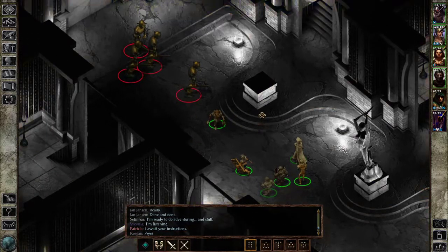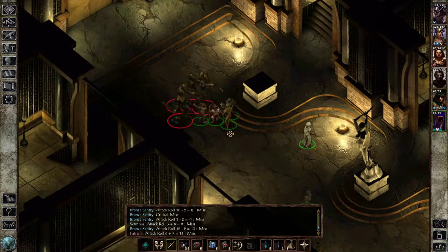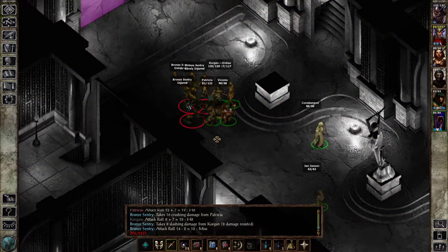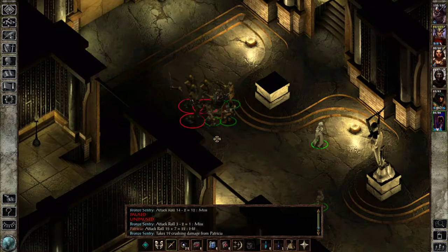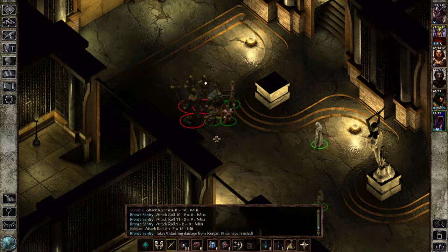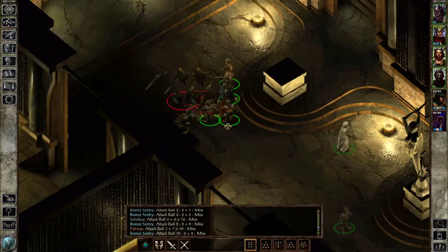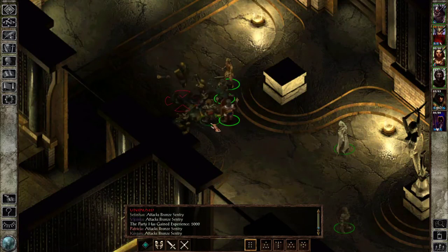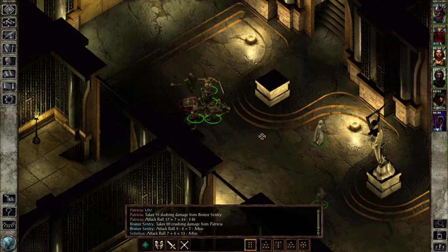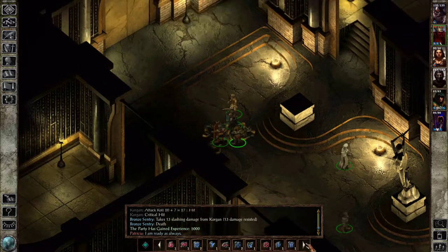So you four are going to my left — a little fire and lightning! Patricia, live! She's fine. Okay, five thousand experience per kill. A bit of damage, but it's okay.